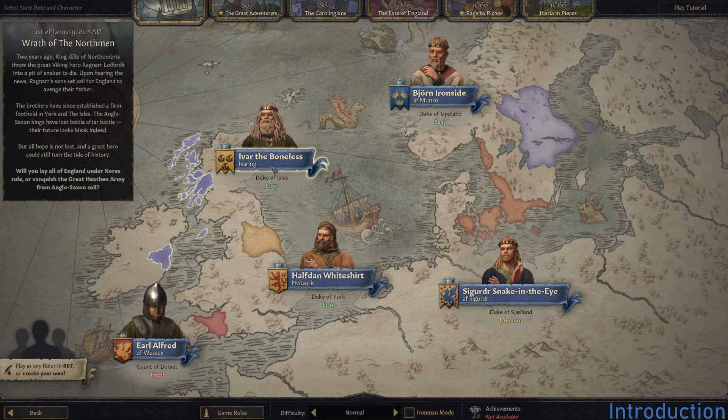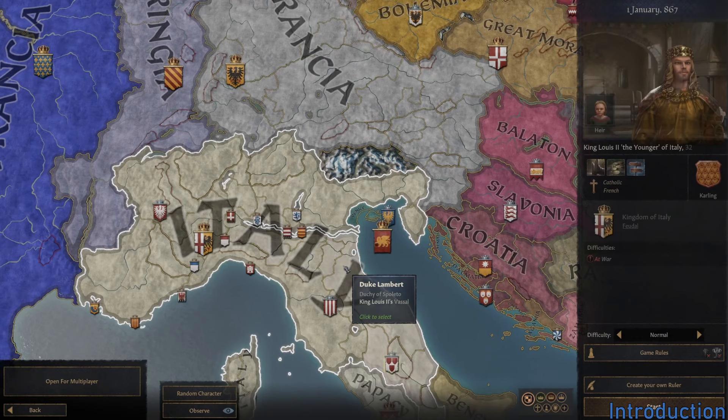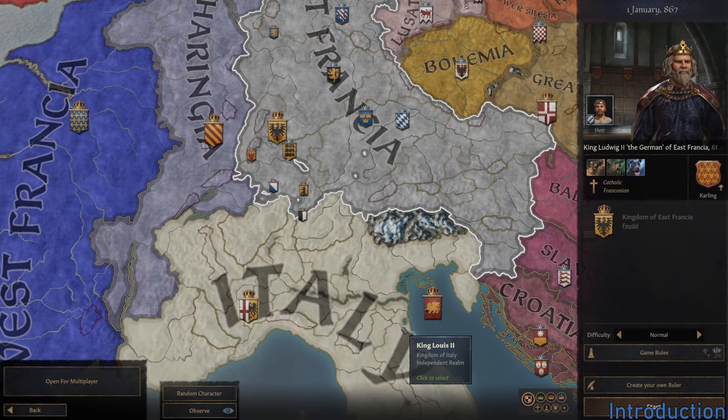For example, you could play as one of the invading vikings, Ivar the Boneless or Halfdan White Shirt, or as one of the defending English lords such as Earl Alfred. If you don't care much for vikings in England, you could also try forming the Holy Roman Empire as King Louis II or Ludwig the German.